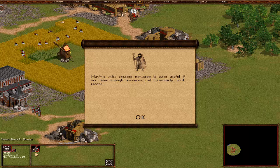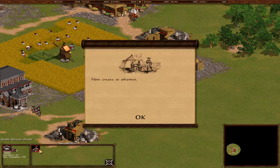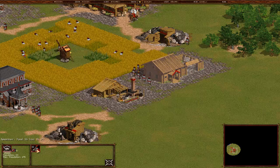Having units created non-stop is quite useful if you have enough resources and constantly need troops. At the moment we can't really spam them, but we need food because food is the most important thing. We're going to have 55 strelets - they're pikemen, actually spearmen. What the fuck is strelets? Oh, the barracks is called 'Strelets Barracks' - that's how they're called.